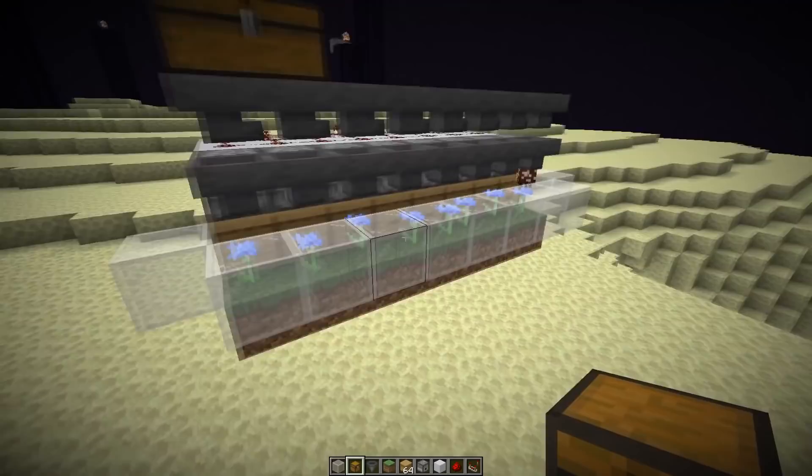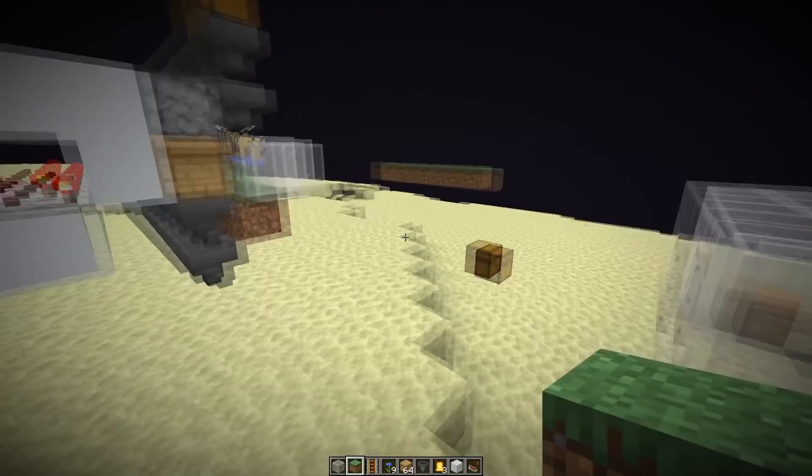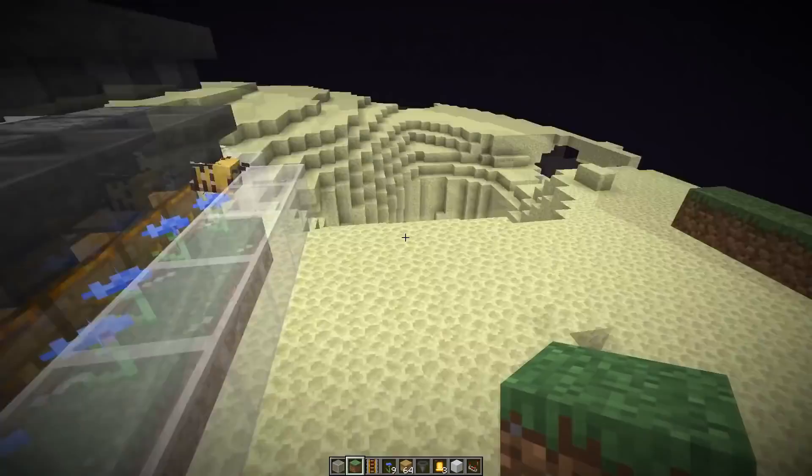Next step is the honeycomb farm. Of course you can also use the same redstone from the honey farm for the honeycomb farm, but there's also the option to do it with observers, which is more compact. The main difference is that we've got another line of hoppers under the farmland to collect all the honeycomb.